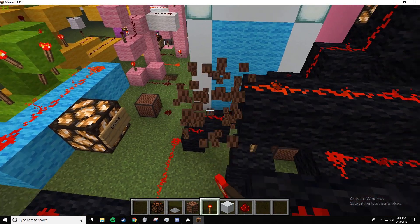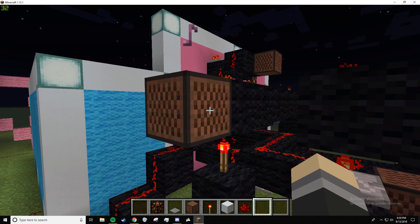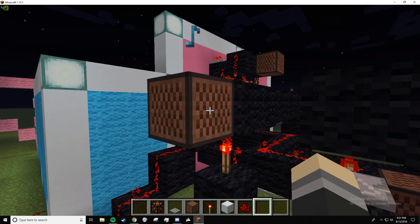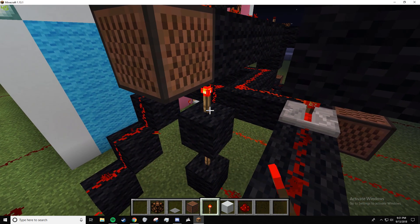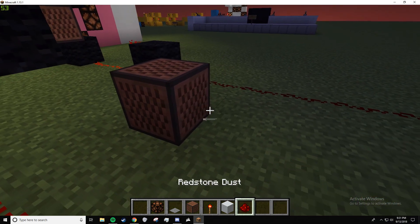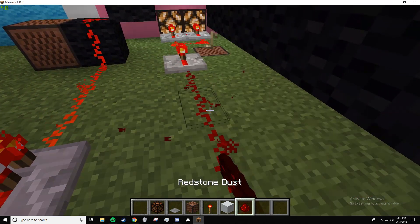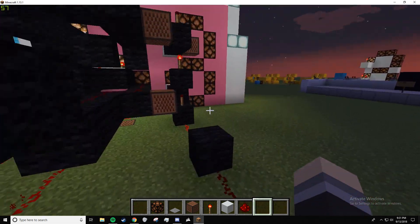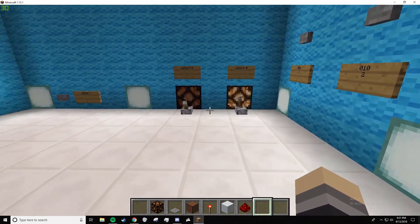The creator demonstrates their Minecraft calculator in action, testing combinations like five and two, counting through results one through six, and expressing excitement: 'time to see it in action, we're gonna do five and two.'